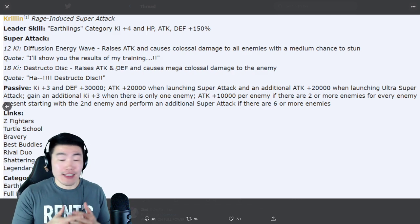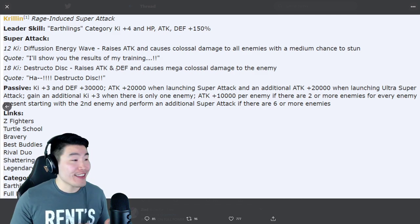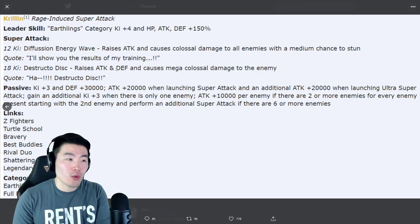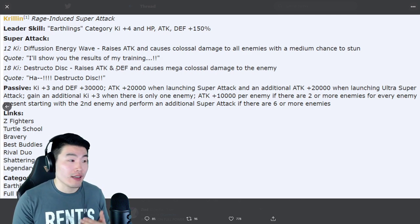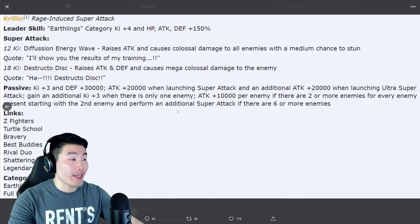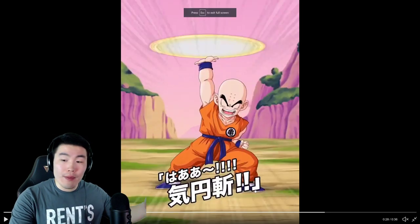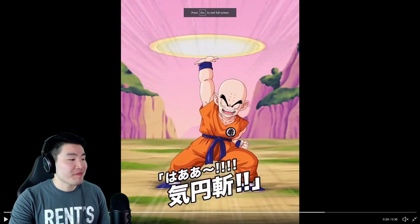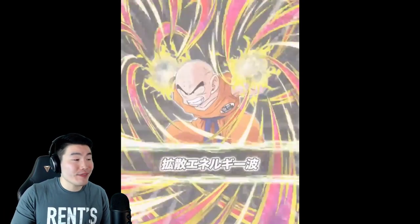That is everything we know about LR Krillin. He is fantastic — so freaking good and he looks like he's going to be so much fun to use. Even if you're not facing a bunch of enemies like in world tournament, his single target damage, especially with that 18-Ki, should be pretty high as well. Great free-to-play LR on its way to JP very soon. Global players can probably expect it to drop in about four to six months — your standard delay between JP and global, which kind of sucks, but it is what it is. We are getting the Prime Battle LR Cell event, so that's good.